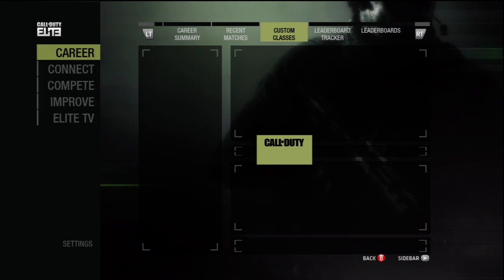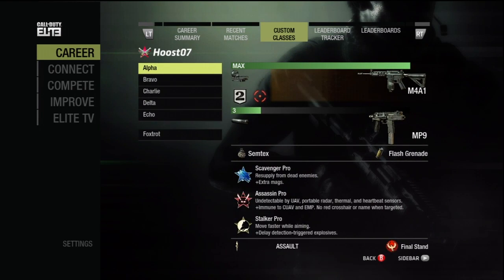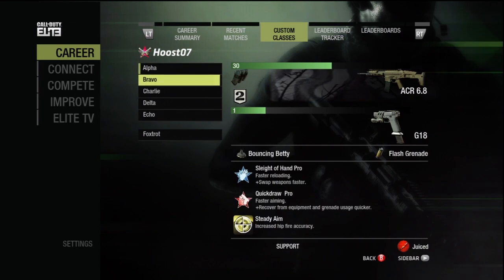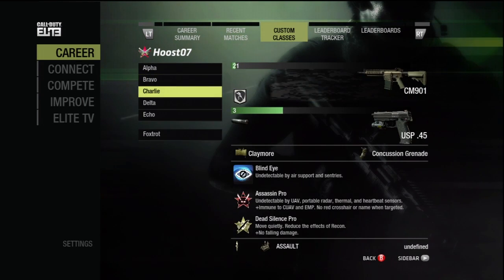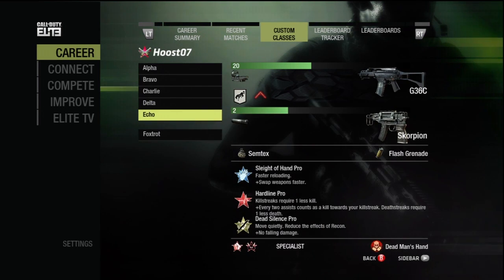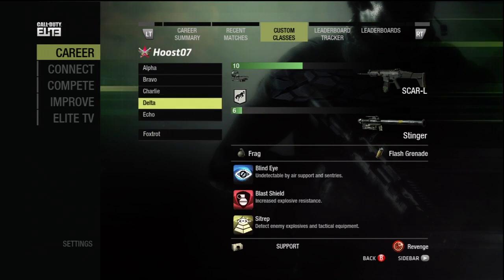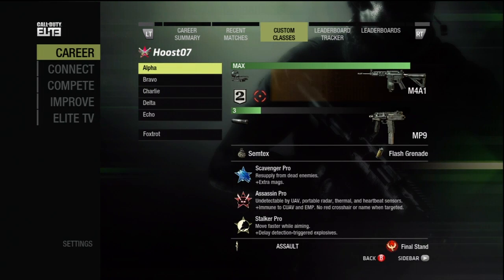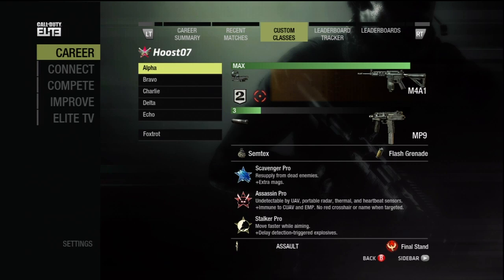On the Custom Classes tab, you're able to see each of my custom classes. You'll notice I have 6 classes, as I did unlock one from the Prestige shop. This shows you your weapon ranks, perk setup, and pro perk. You may notice there does appear to be a bug with the strike packages — some of my icons are not loading in. I imagine that'll be fixed shortly.